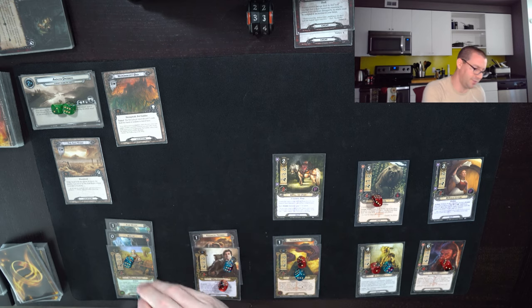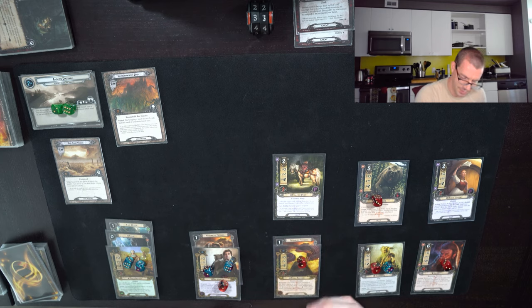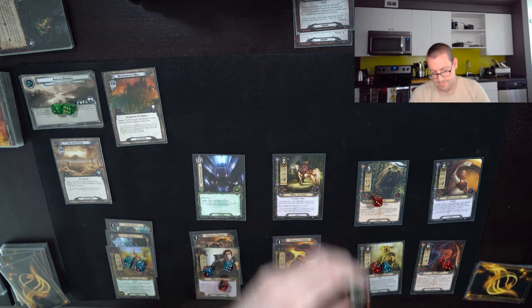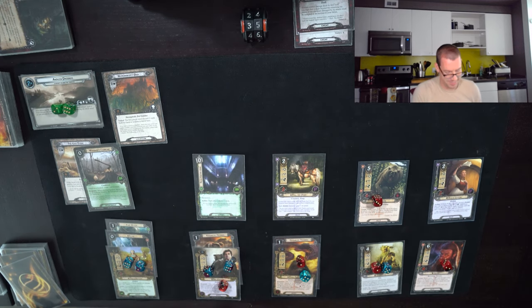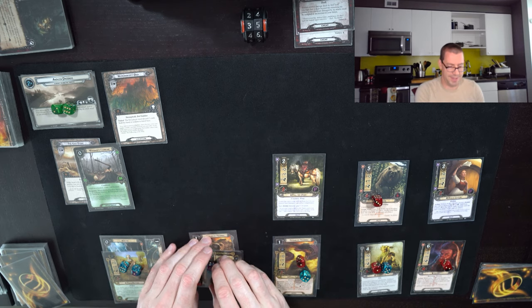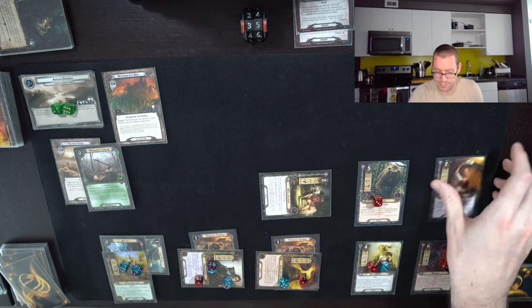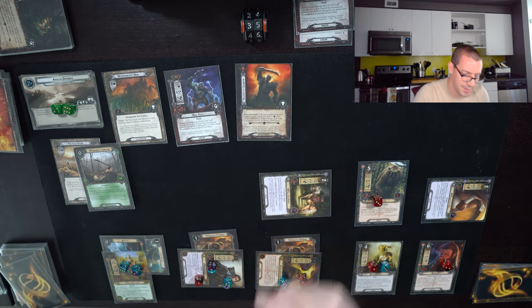Draw my card for the round — Deep Knowledge is well appreciated. Maybe I can get something to spend these resources on. Extra Sting is useless, but I will put a Woodman's Clearing on the quest. One resource away from just putting out another Giant Bear — let's go for it. We'll send Bilbo this time, getting to fourteen willpower up against six threat in the staging area.